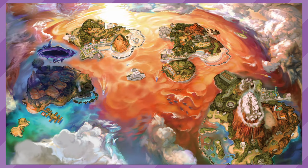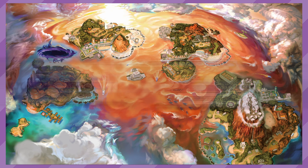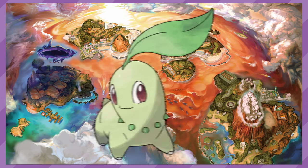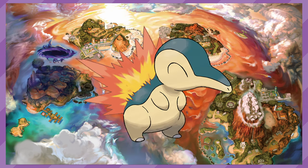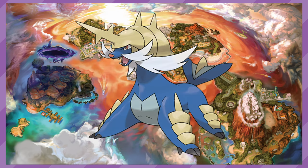Moving on to the 7th generation, we switch up the method for getting extra starters, for now we must catch them all instead of getting gifts. In Sun and Moon, you can use the Island Scan feature to find the Johto starters on Melemele Island — Chikorita on Friday, Cyndaquil on Sunday, and Totodile on Monday. While on Poni Island, you can find the fully evolved Unova starters: Serperior on Thursday, Emboar on Saturday, and Samurott on Friday.